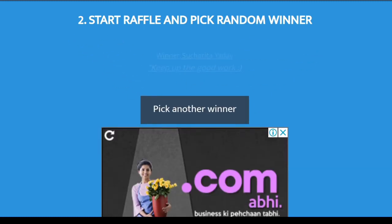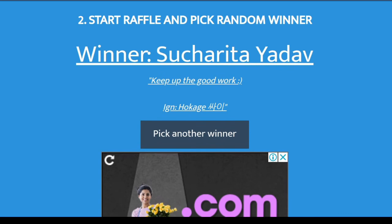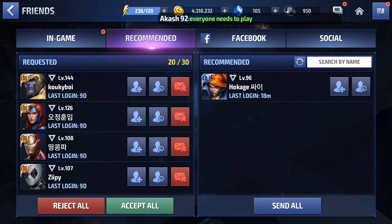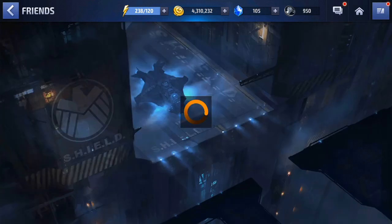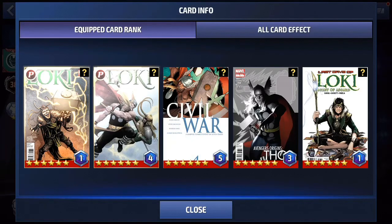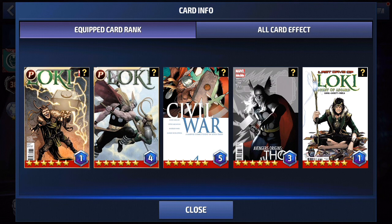Our first winner for this giveaway is Su Charita Yadav, in-game name Hook H. Congrats on winning, my dear friend, and thank you so much for participating. Let's check your roster. Agent level 96 — that says you are an intermediate player. As for your cards, you've got quite a nice set with potential to be really strong end game.